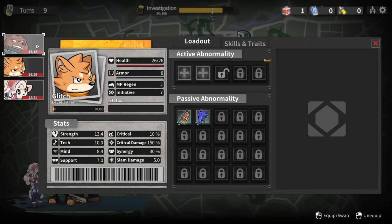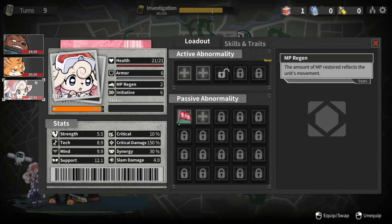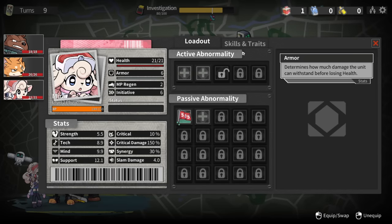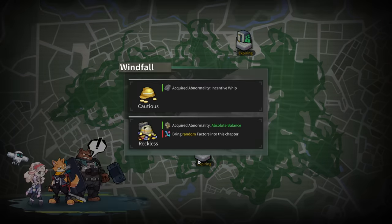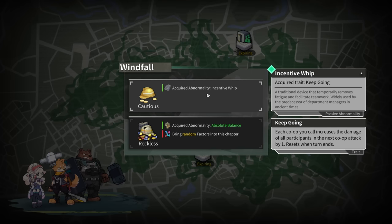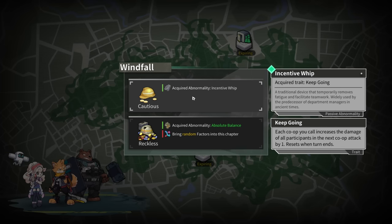I want Mira back further. She has all that stuff anyway. Mind and tech I would imagine is going to be for her. Nine damage to targets within range and trigger Electric Arc - sure, seems helpful. Bring random factors into this chapter - I don't know what that means. Each co-op you call increases the damage of all participants in the next co-op attack by one; resets when the turn ends. That seems really good.